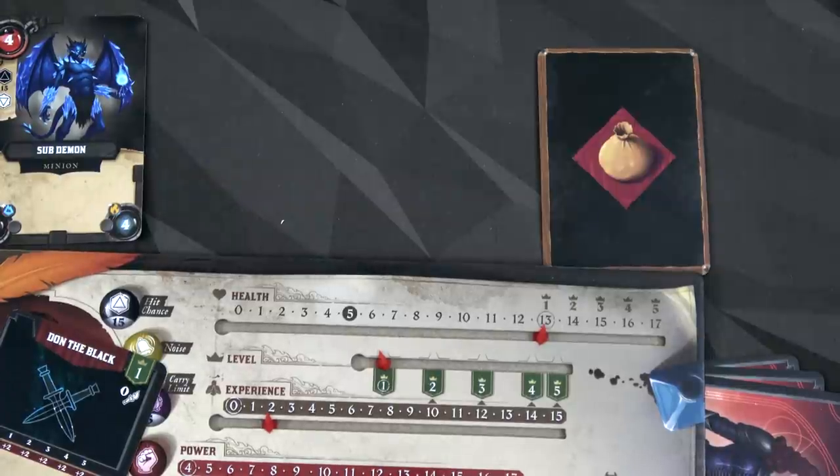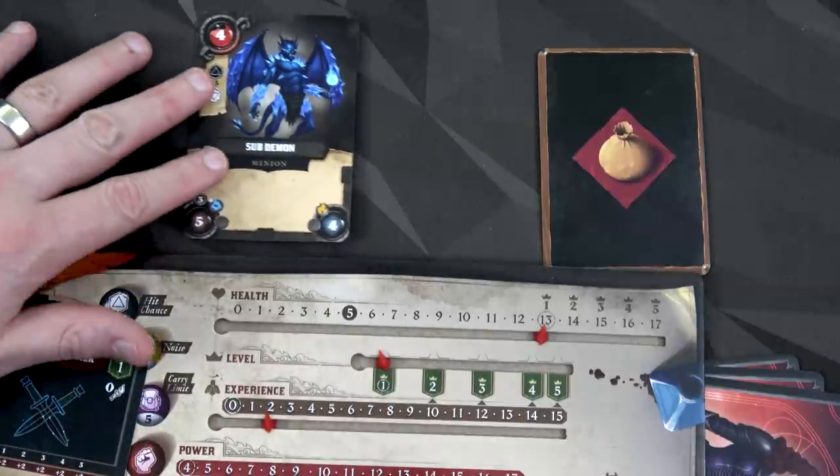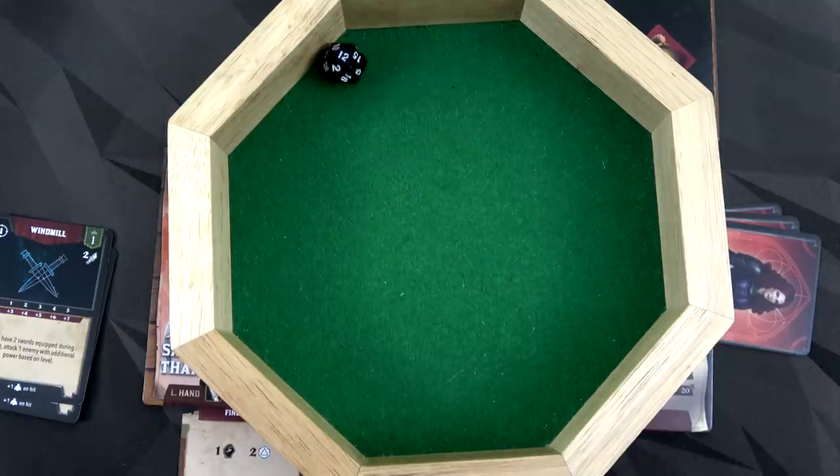That ends Saskia's turn. Since there's an enemy still engaged, the sub-demon attacks. His hit chance is 15, but Saskia has five action points, so 15 minus five is 10 — he needs a 10 or lower to hit. We're looking for an 11 or higher and got a 12 — total miss. We end the round by ticking the merchant token down to two; it'll be two more rounds before the super health potion is available.